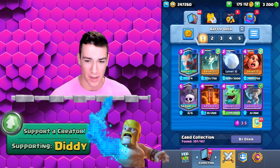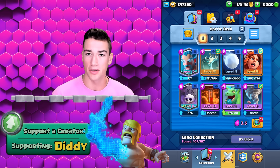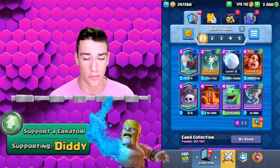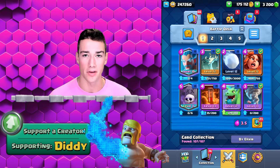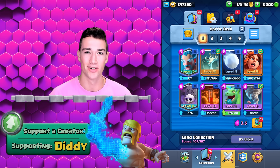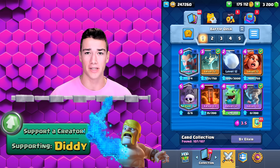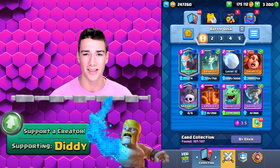You not only have four awesome answers to the bats, but you also have the Valkyrie and Graveyard as a win condition in order to make sure you can take down towers. Defensively, you have all the Splash Damage and the Tombstone to ensure you have absolutely everything you need to get wins in the challenge. The deck will be linked down below in the description if you'd like to copy it, and be sure to subscribe for more future decks.